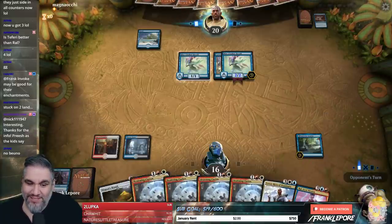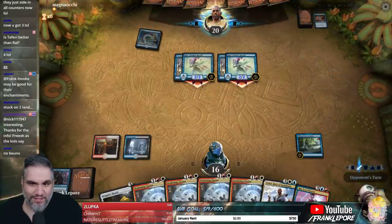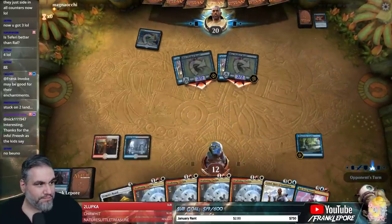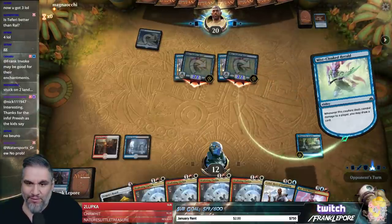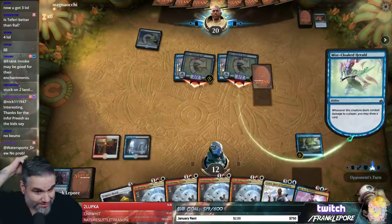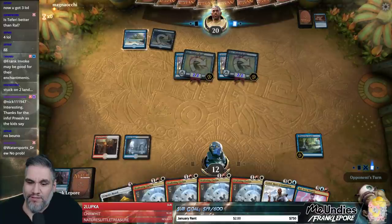We have 26 lands — that is extremely high and there's really no reason we should be losing this match. This is unfortunate because now they're definitely going to hit a land and have Spell Pierce or Dive Down to save their guys. It's basically extremely unlikely that we're going to be able to resolve our spells.